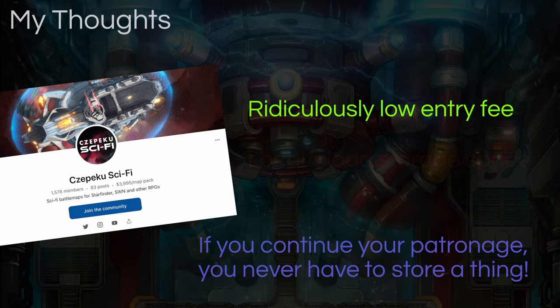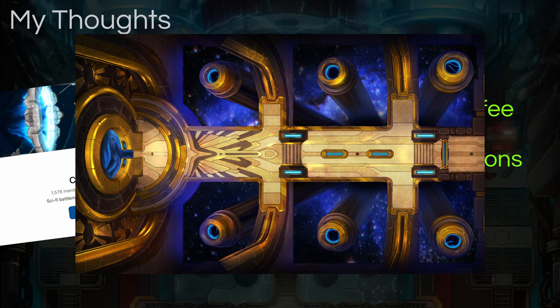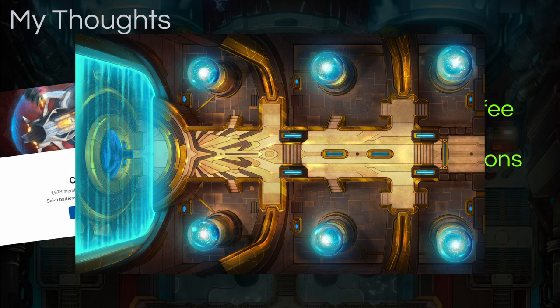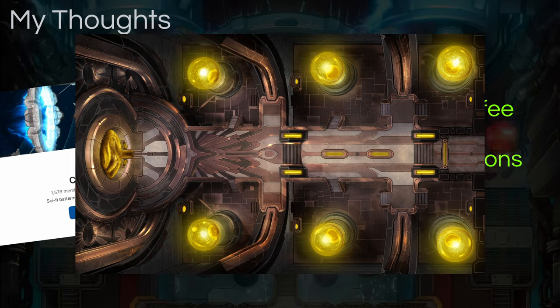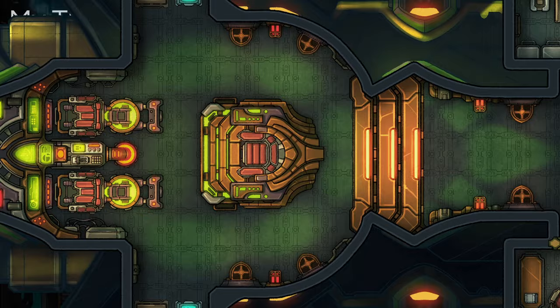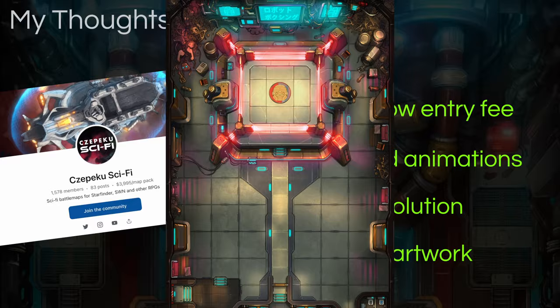On to the pros: Variations and animations give GMs a lot of options and can actually inspire cool things with a scene. The end goal is a memorable experience for everyone at the table, and a dynamic map that appears to respond to player choices goes a long way. High resolution is vitally important when zooming in tight on player tokens and details. And excellent artwork — probably the first thing you notice — everything is well illustrated and very consistent in its aesthetic.